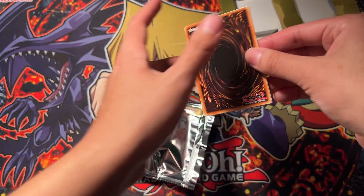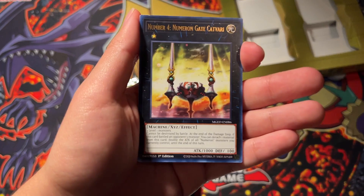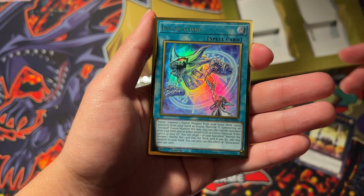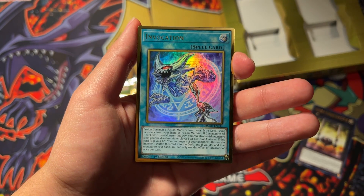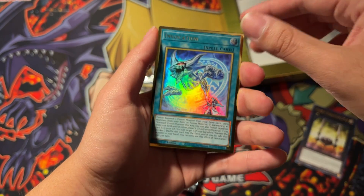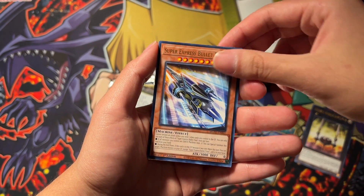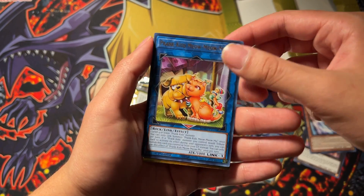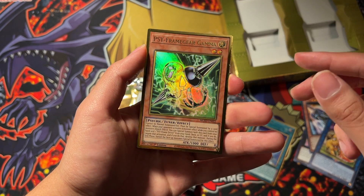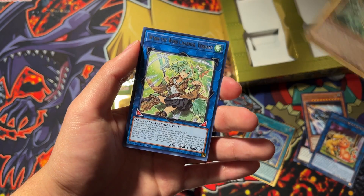Let's see what we get out of here — really cool reprints. We have Number 4, Numron Gate, Cat Rivari, oh — Invocation! That's a ten dollar card, pretty good for Aleister. This used to be a 30 dollar card that didn't have many reprints, so that is really cool to see and the art looks nice. Super Express Bullet Train, Prank-Kids Meow-Meow-Mu which is recently limited, and Gamma — super cool reprint that people really needed.